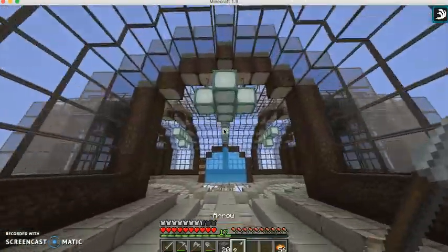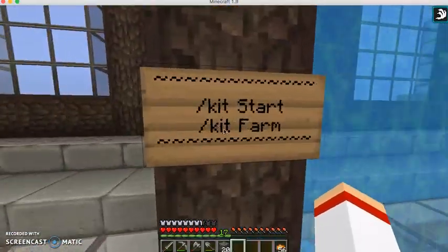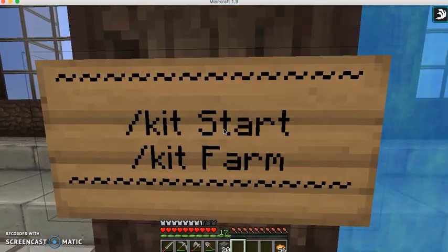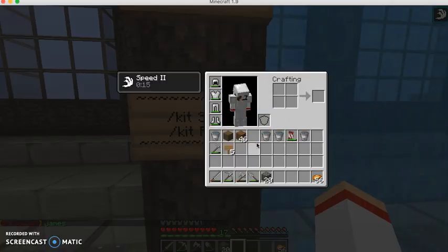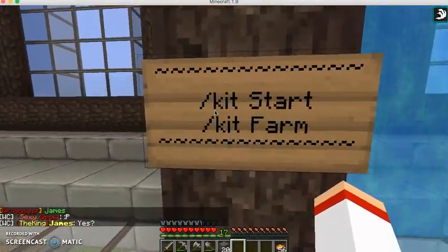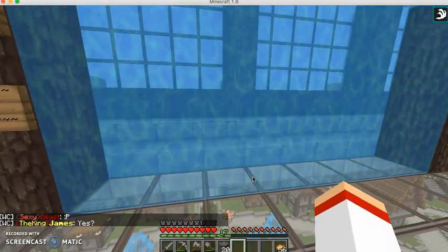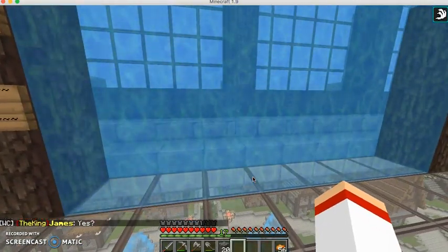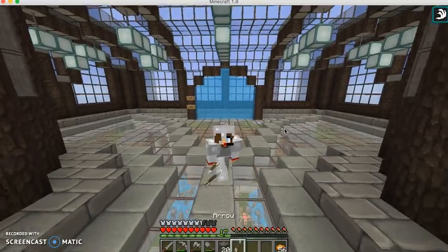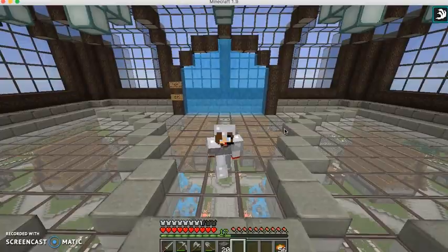I will put the server IP in the description. These are the available kits — for the beginning, like when you first get on. Kit starter starts with chain armor, but I made iron armor because I want mining. It comes with a set of iron tools. Kit farm starts with pumpkin seeds, melon seeds, and all that. This is a fully 1.9 compatible server.